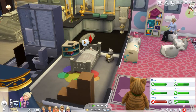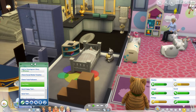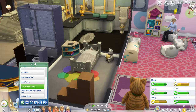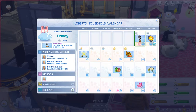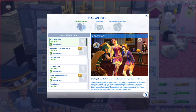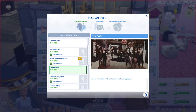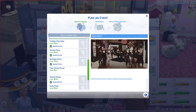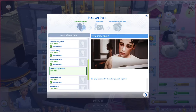Let's see — we're going to plan an event. I didn't even know there was a teen party. I'll bet that came from — yes, it's from the mod. Toddlers — and there's teen study group, also from the mod. Okay, where's the toddler playdate? We're going to set this up.